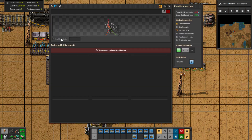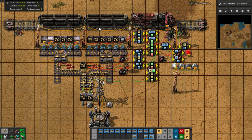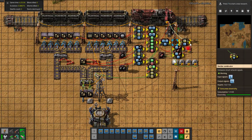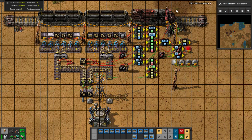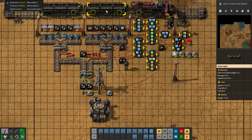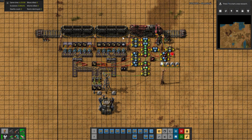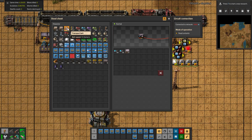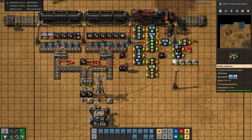We now have a limit set to one, meaning we have around 5k of material and each train needs 4k, so it can allow one train. But if you see, this station is disabled — the red light is on here. The station is not enabled because only one cargo wagon can be filled. The second cargo wagon could go empty or with low material, which would waste fuel on long distances. So it will only enable the station if both wagons have enough material.